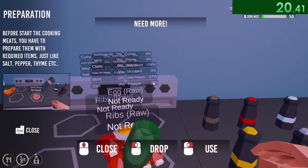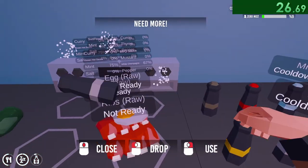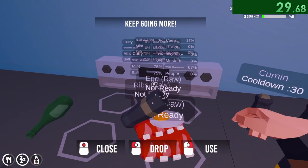Then we need to grab the white champagne first, followed by the salt and mint. These all have to be used twice, so we need to get the cooldown started right away.